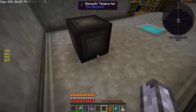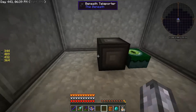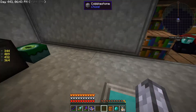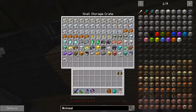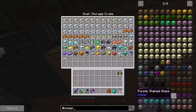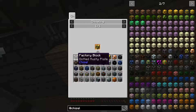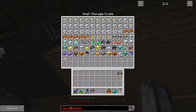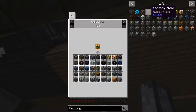Once you have the beneath block - the beneath teleporter - make sure you place it in a good spot, because I have fallen through. To use the teleporter I tried standing on it, putting a lever on it, trying different things. And lo and behold, you actually just have to right click it. That's all you have to do - nothing special.